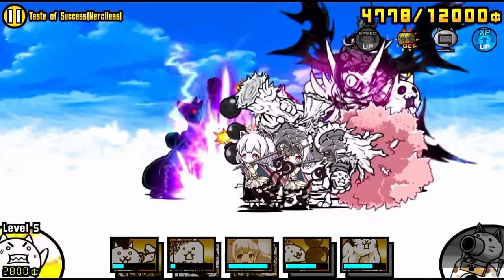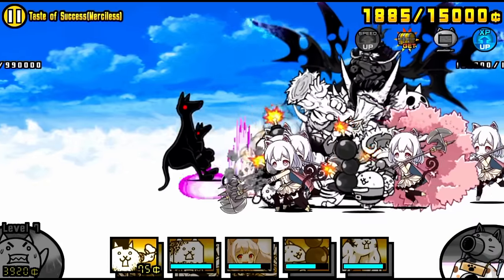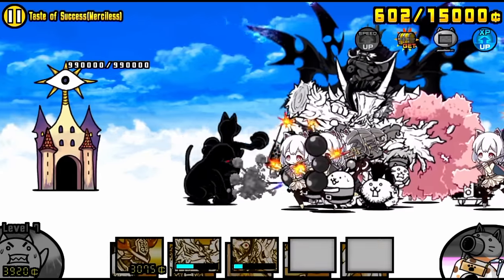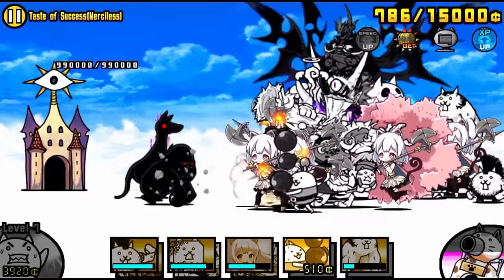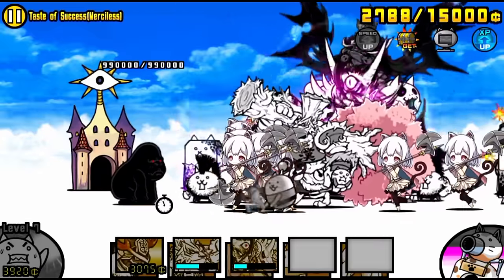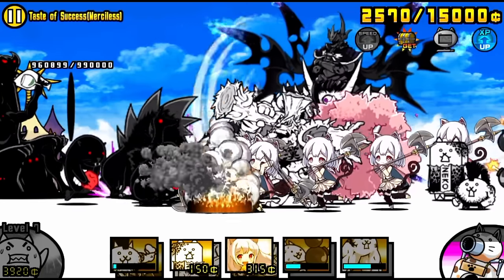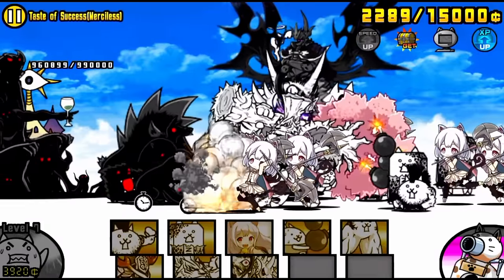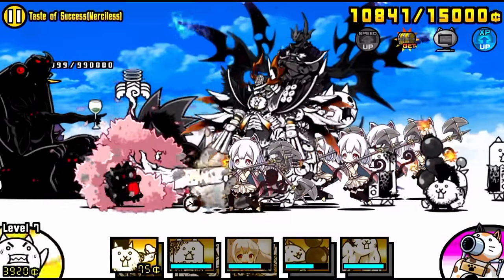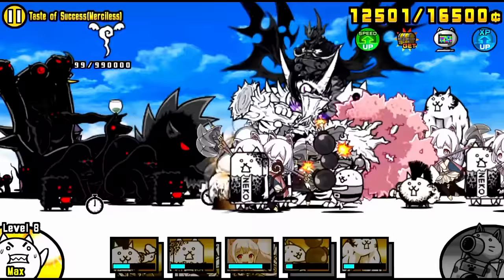Of course, if you have some of your Gacha units already awakened and some very solid ones from before, and let's say you've gotten some Manics before Into the Future was completed — like Manic Macho Legs, Manic Mohawk, whatever Manics you got before completing Into the Future — then you won't need to grind as much. But there are still some other units you'll need in the future, so this is your opportunity to get those units awakened and maxed out, since you will need them for Cats of the Cosmos and later on in SOL.